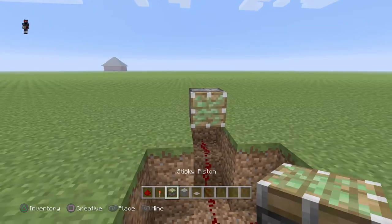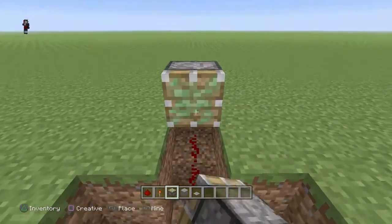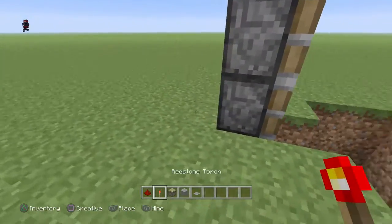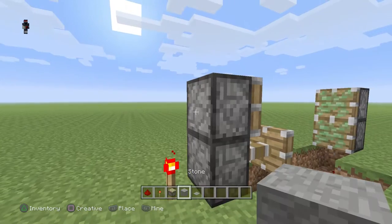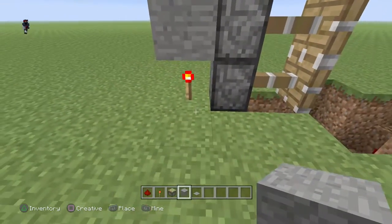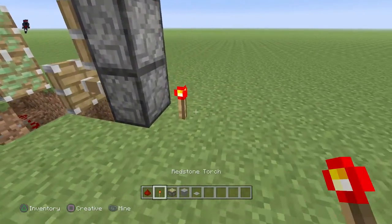Then you're gonna have to place down a piston like this. Then you just place down your torch and another block above, and then you can emit the redstone charge to the second one, and then yet again on the other side.